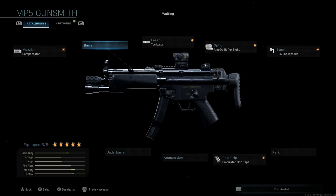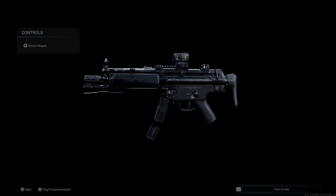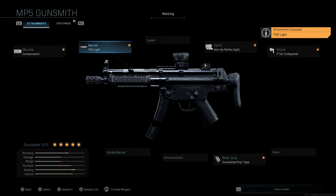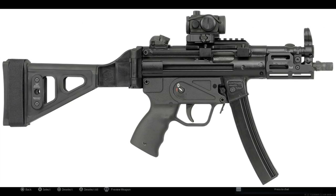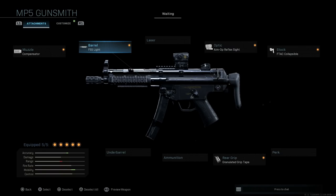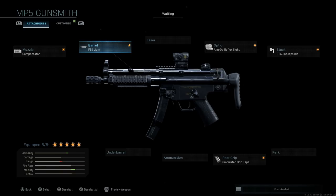What really makes this an A3 is the top rail, collapsible buttstock, and selector options. By swapping to the FSS Light barrel, we get an M-LOK handguard. This is also available by default in the Feeling Rusty, Animal's Pride, and Sand Snake blueprints. So that's the FSS Light attachment giving us the MP5 A3 with an M-LOK handguard and adjustable collapsed buttstock.